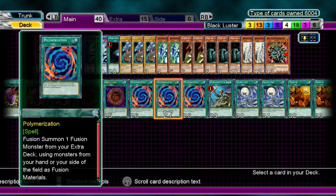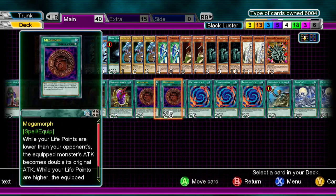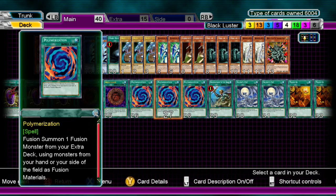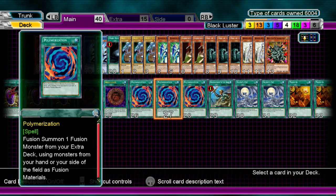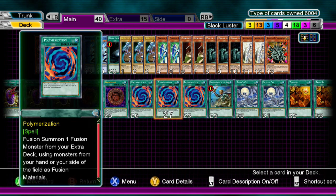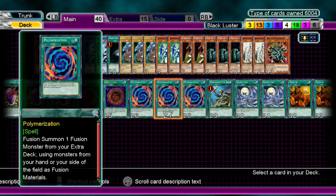It's especially nice when you do Polymerization into a Dragon's Mirror — then you have 2 Dragon Master Knights, which I do sometimes. It's easier to pull off against computer opponents, but if you're battling human players they usually play a bunch of trap cards, so you might want to play more strategically.